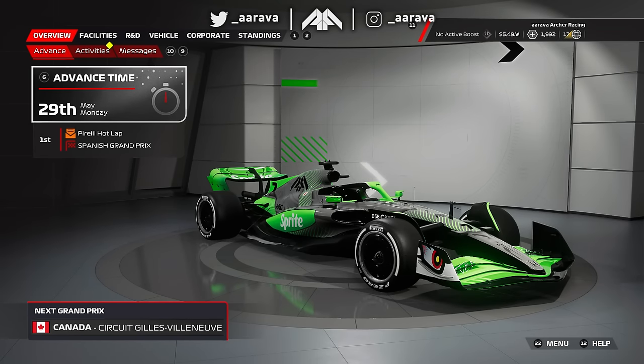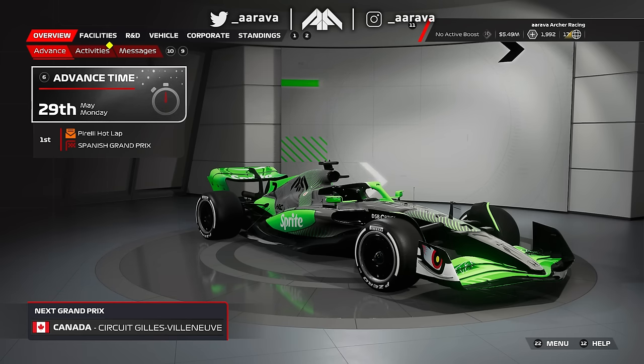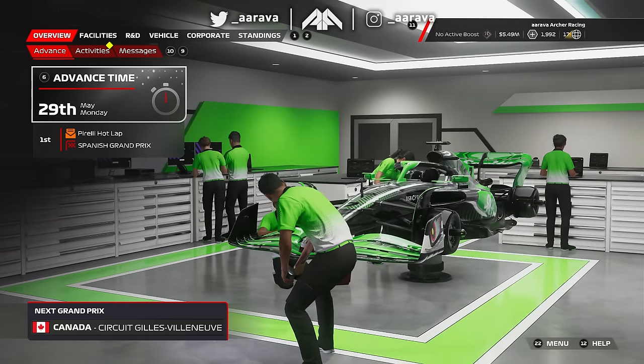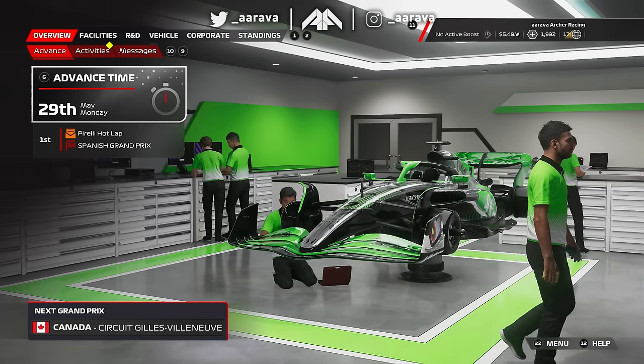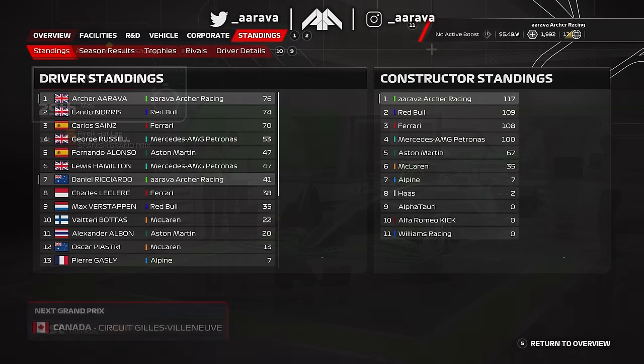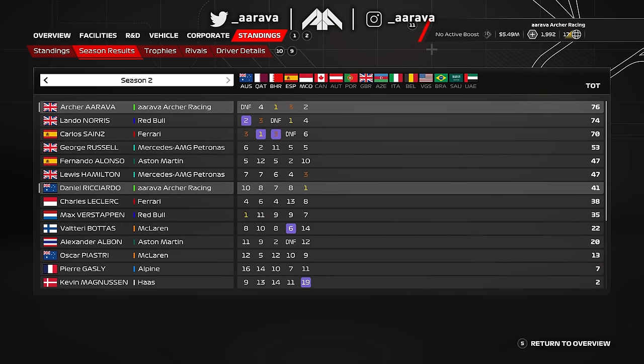Hey, what's up guys, Arava here and welcome back to another episode of my F1 23 My Team Career Mode. This is episode 29 for the Canadian Grand Prix in Season 2. If you missed the previous one at Monaco, be sure to check that out first. We had a special one-off Sprite Zero Sugar livery for the Monaco GP, and it paid big dividends — it was an amazing race for our team and for Daniel Ricciardo, back on the top step of the podium in Formula 1, at one of his favourite places on the calendar.